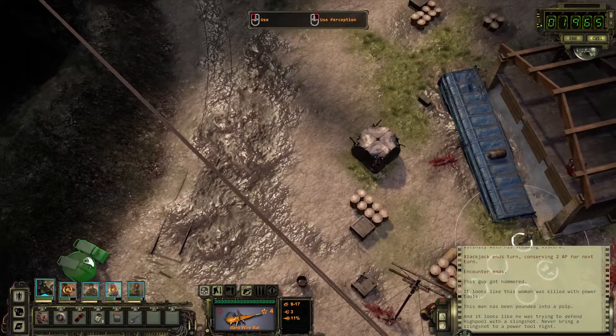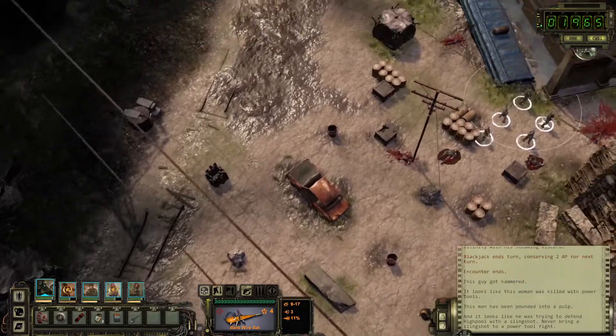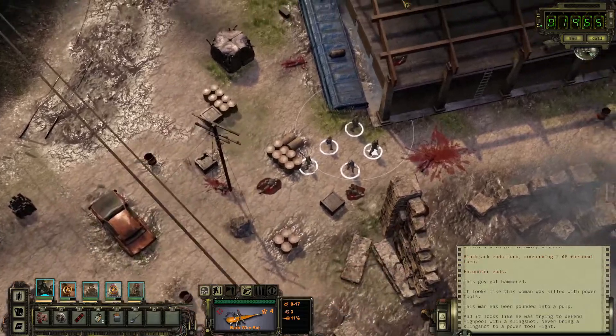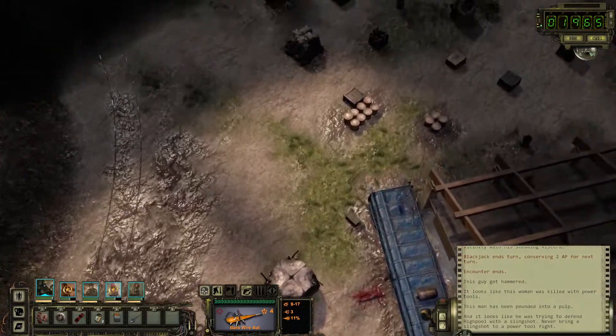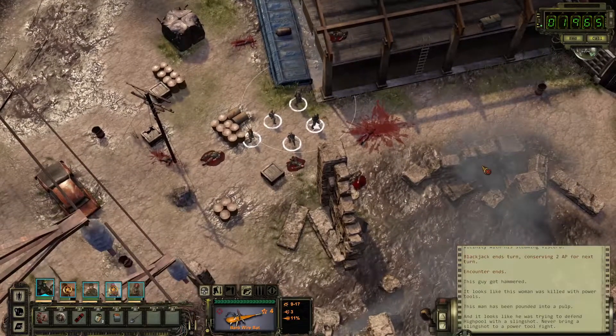We will continue defending Highpool — apparently this is scorpion territory, but Scorpion does not want to do anything here. Rather strange, rather strange. But we'll look into this — I need to remember to look into this later. Until then, I do thank you very much for joining me. This has been Grey Willow playing Wasteland 2 Director's Cut. If you have any suggestions of how I can improve or what I can do in the future, do please leave a comment. And until then, I do hope you have a wonderful day. Goodbye!